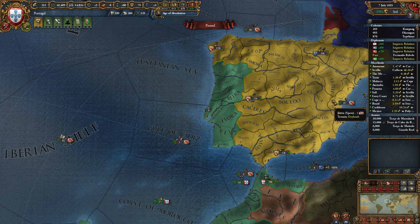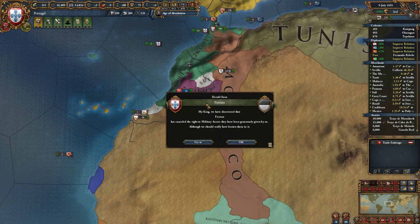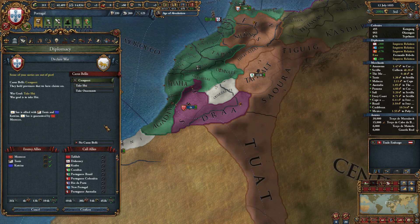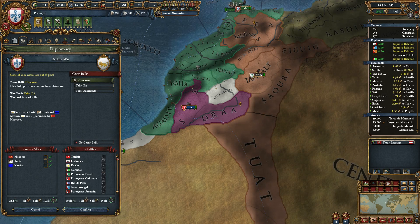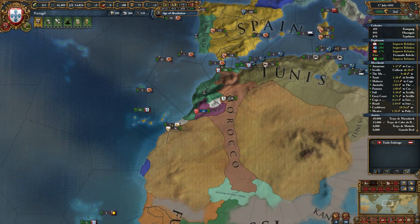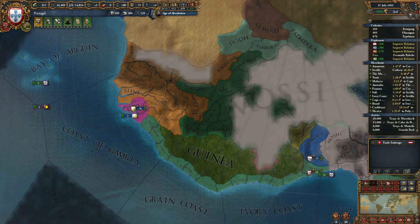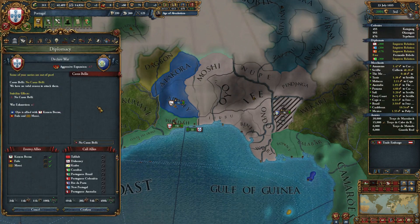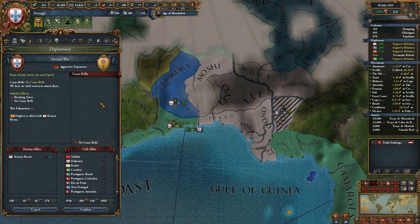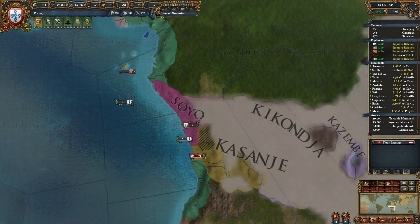Boa noite a todos. Welcome back to Tomplay's Europa Universalis IV for absolute beginners. We're out with Portugal and just considering whom we might attack potentially. So we've got Morocco and Tunis there — not ideal. Tunis again. Naive of Rose is a really great option. Fulo, Oyo and Bonoman — they're all looking after each other. Might have been a good option but I think we're going to have a job getting a Casus Belli for them.